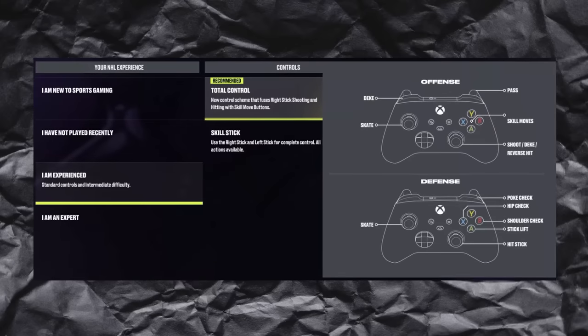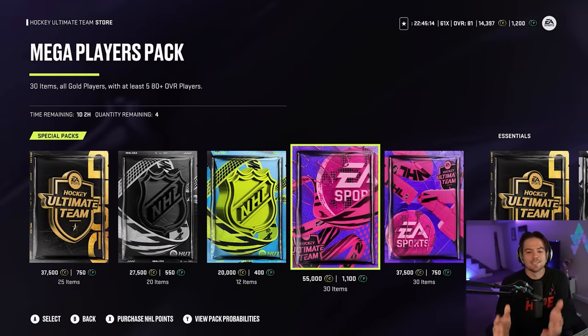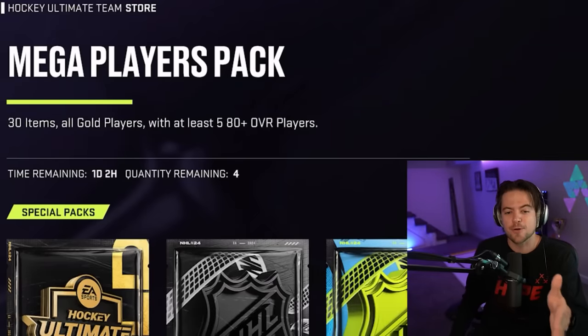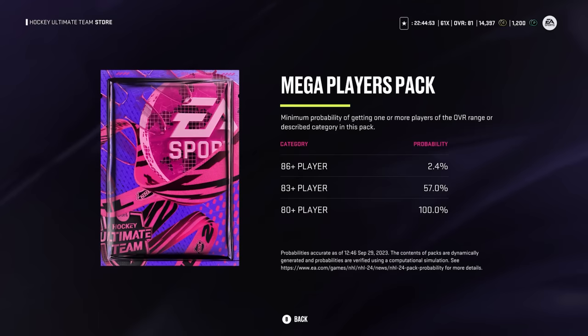For today's video, we're hopping into two online shootouts. For the first shootout, I'm using the new Total Control controller scheme — I still don't know how I feel about this. It is the simple Y button to do the Michigan, very controversial. For game number two, we're going back to the skill stick. We have to win both games to get one of the packs. The pack we're putting on the line is the Mega Players Pack.